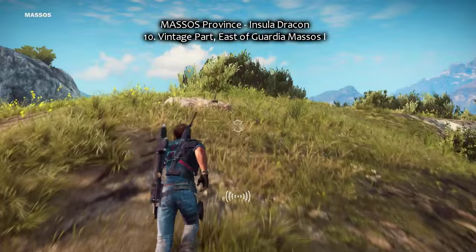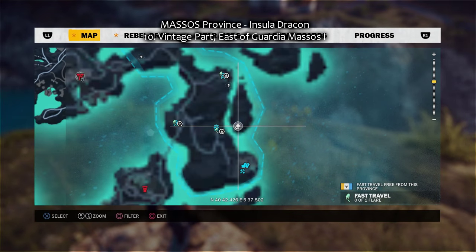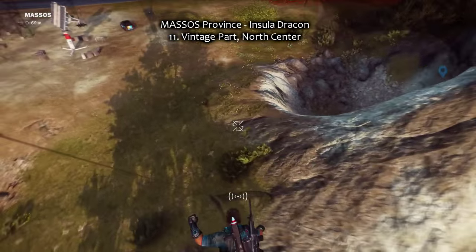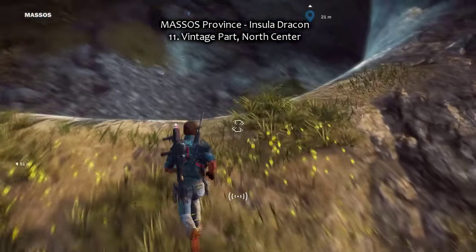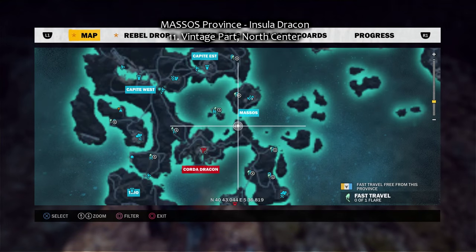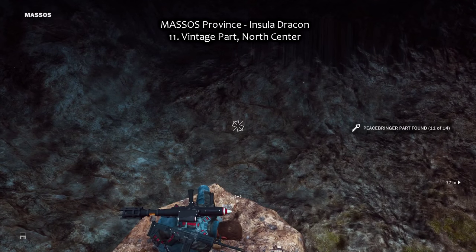The tenth vintage part is east of Guardia Massos on a little hill — also on a little island, actually, I should mention that. Number eleven: a little dive and a little cave in the Massos province. That one is a bit more obvious than some of the others. Right here, center north.